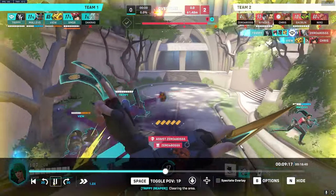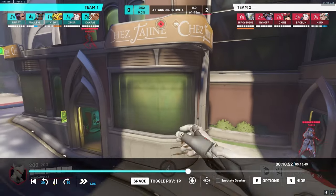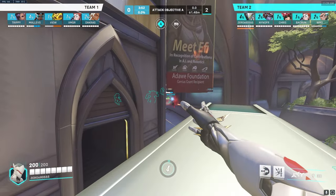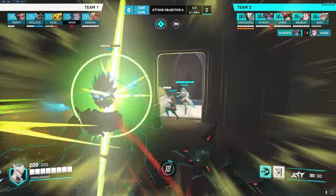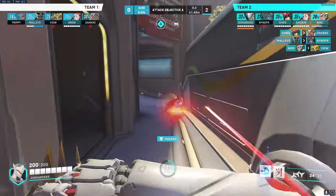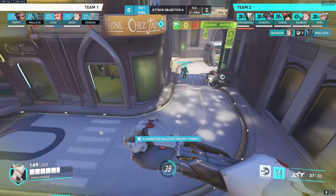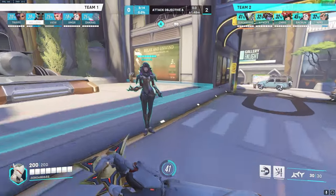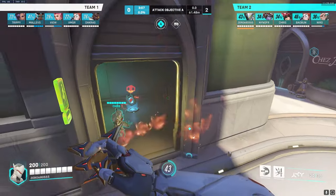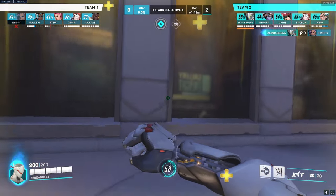I usually go up there to farm all the ult charge — yeah I do that a lot too. That's a fun little cheeky spot. One thing to also consider is looking at the enemy team and seeing who's the easiest person to kill. Symmetra is kind of hard because you can't deflect her beam — it all comes down to mechanics. If you kill her fast enough and don't let the beam ramp up, just hit your shots. It's kind of the same with Moira — if you hit your shots and abilities you'll be fine.